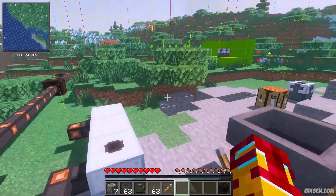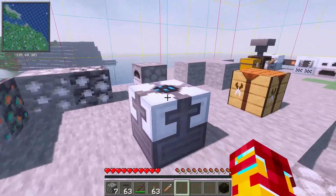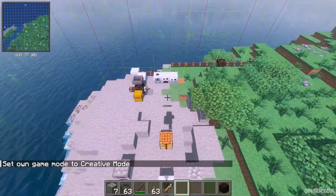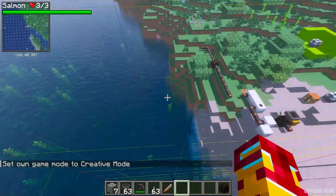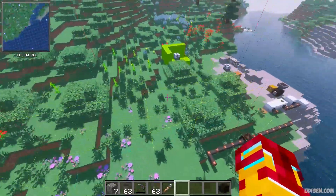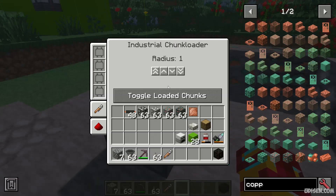By default, this chunk loader works at radius one, loading a 3×3 area of nine chunks — a good area for any small industrial base for beginners. You can right-click to change the radius: radius two gives a 5×5 chunk area, radius three gives 7×7, and you can go up to a 9×9 area, which is a huge area.